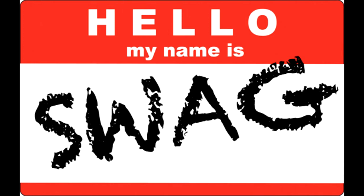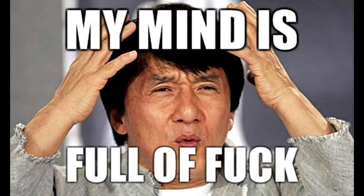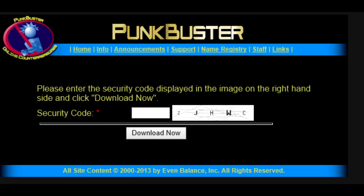Anyway, to get to the point, the second big thing you can do — which is completely free, unlike upgrading to Windows 8 — is fix a serious Punkbuster issue. I'll give you a link in the description to the Punkbuster site where you just download it. It's a direct link download. All you have to do is enter the CAPTCHA code. If you can't enter a CAPTCHA code I guess you have a serious problem — can't help you with that.